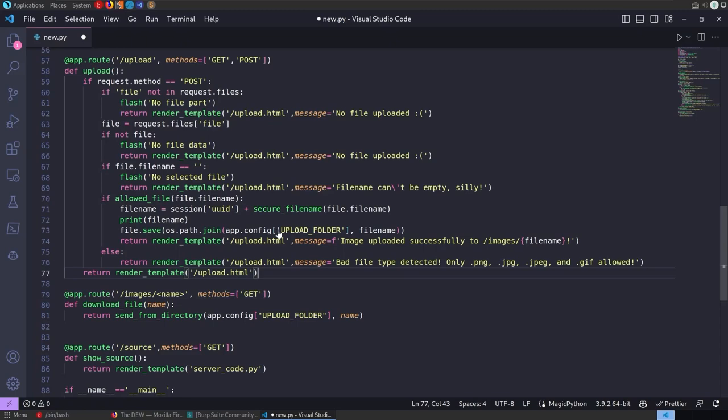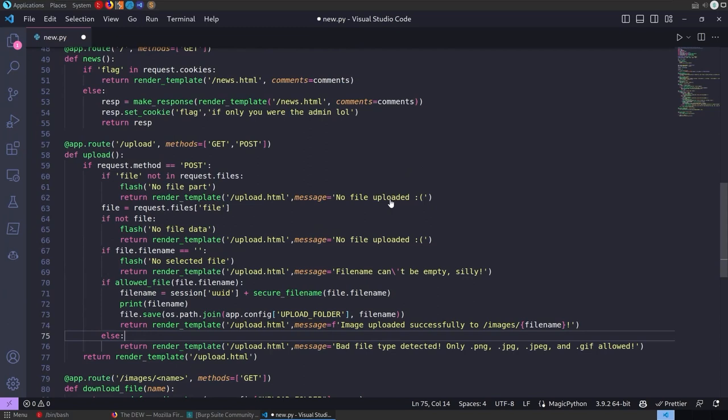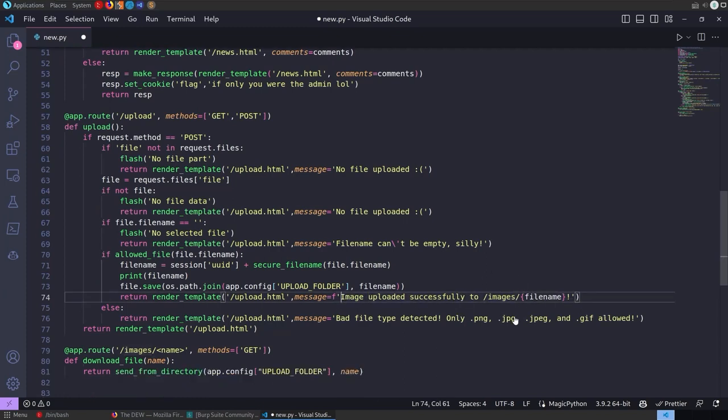So there are a few elements here: an insecure file upload that's making a couple of mistakes — it's not properly validating the file type and it's letting the attacker know the file name and location. If it didn't allow uploading a malicious file, that would be a good protection. Or if it allowed the upload but we couldn't locate it, that would also help. Obviously you want both, but in this case we've got neither.